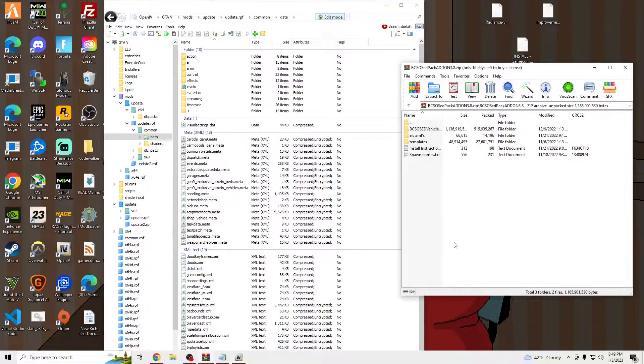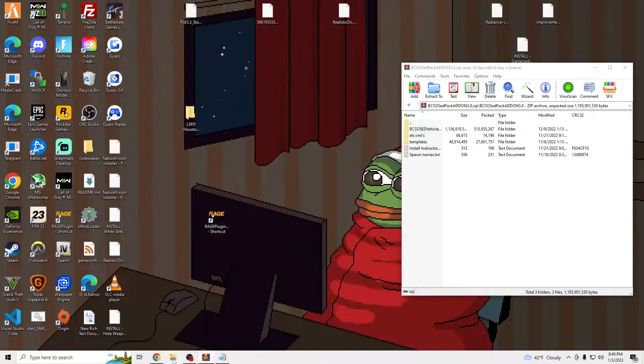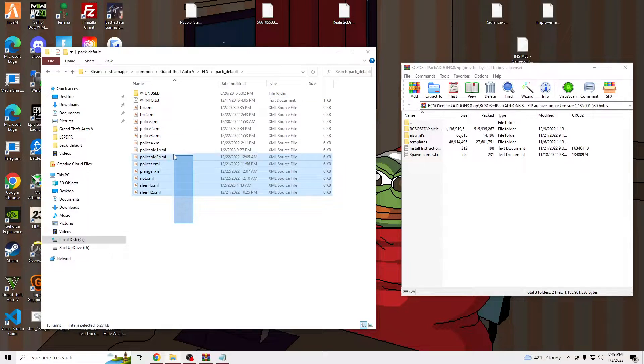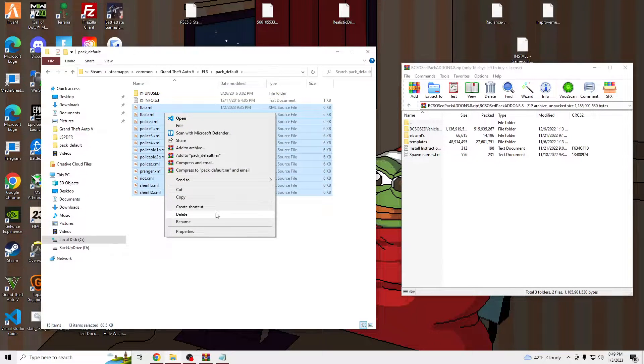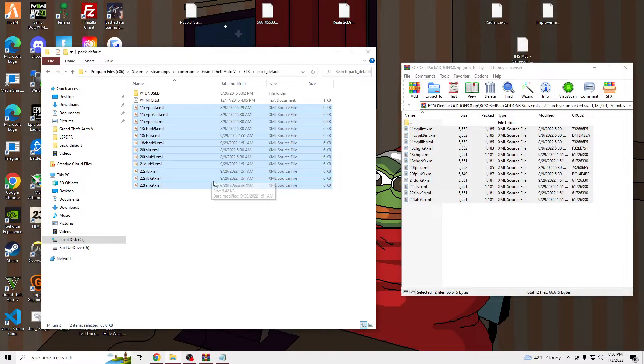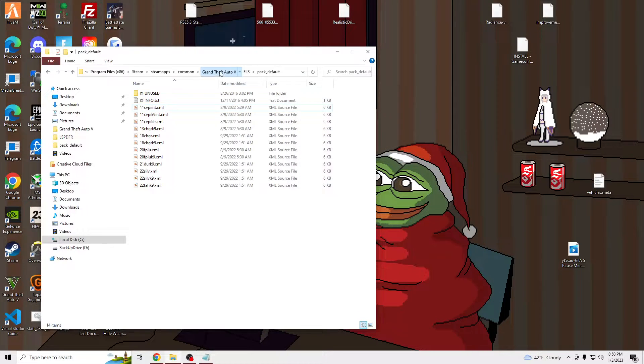We just need to install the ELS. Go to your Grand Theft Auto folder, ELS, Pack Default, delete the previous ELS files, and drag and drop the new ones into your Pack Default.